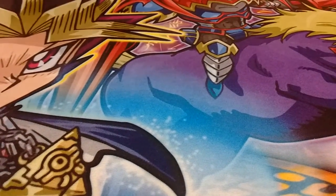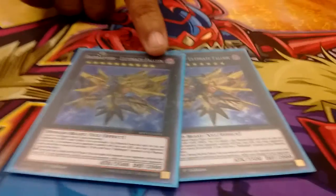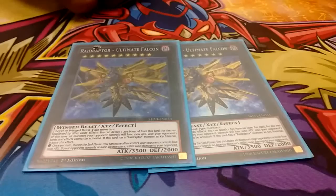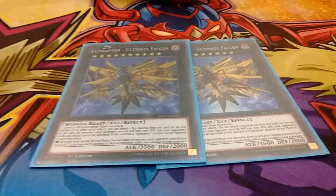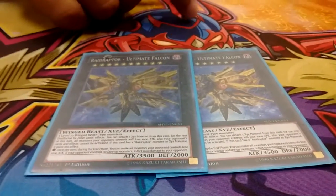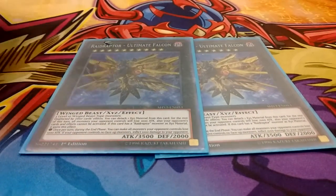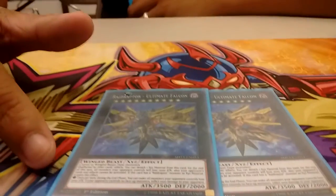Now we get onto the extra deck. We have 2 Ultimate Falcon — pretty much one of your boss monsters in this build. The detach effect you won't really use that often, but when you detach a material everything loses 1000 simultaneously and they can't use effects for the rest of the turn. The effect that will typically be used is while it has one overlay: if your opponent controls a face-down monster it loses 1000, or they can all lose 1000 attack, or if they control nothing or have a face-down defense they take 1000 damage.